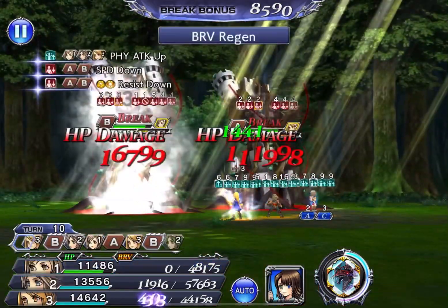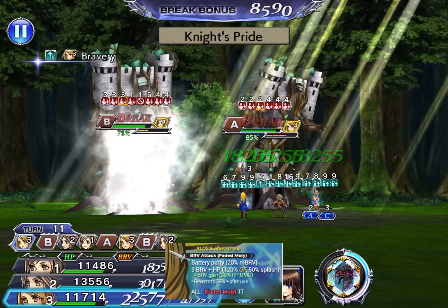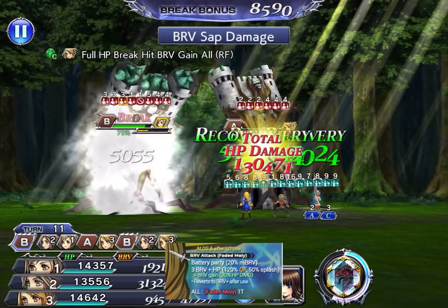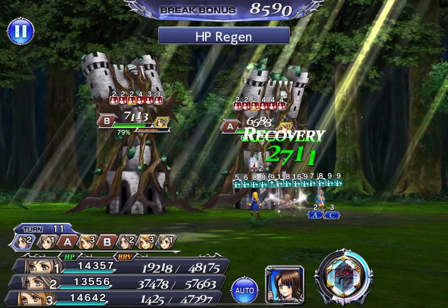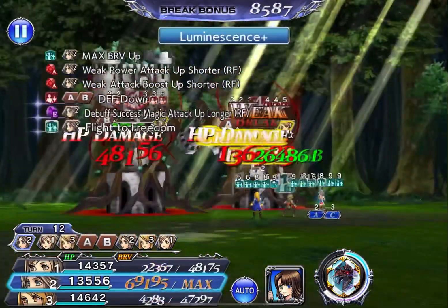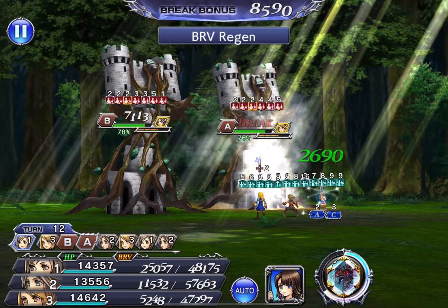Her LD gives her a particularly interesting attack: her bravery attack turns into a 1-turn HP attack that applies a Confuse debuff to all enemies. This reinforces her crowd control identity, because almost all of her attacks — except Skill 1 — apply a debuff that shuts down enemies, preventing them from moving or using their attacks.